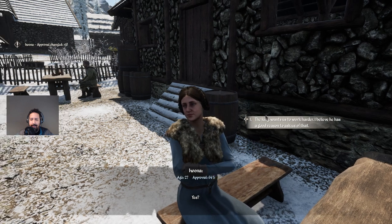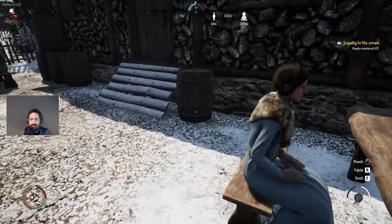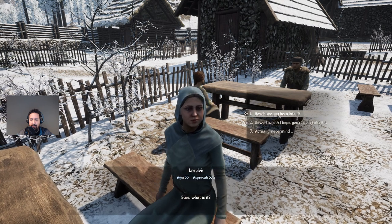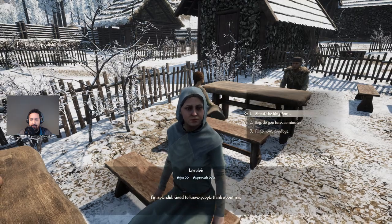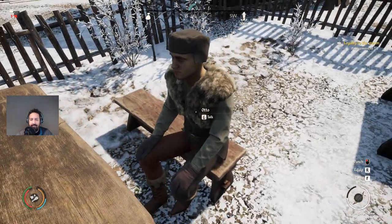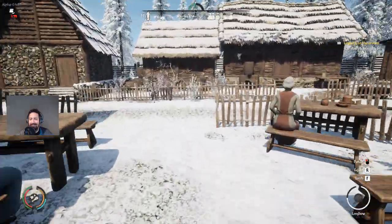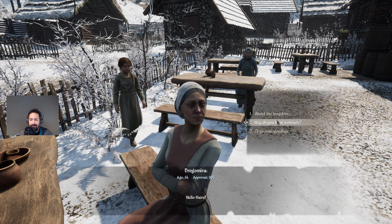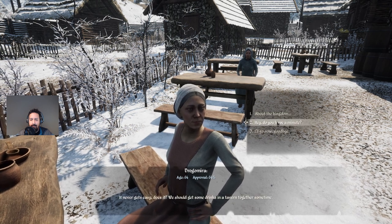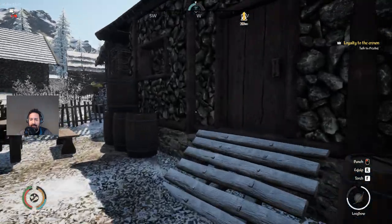Nice weather we're having. How have you been lately? Then I can ask about the kingdom. I trust you — I guess we can work a bit harder. Approval changed by negative 10, but we got one out of three! Let's talk to this person — Lorelei. How have you been lately? Got to 60. About the kingdom — there we go, two out of three. Let's talk to you as well, Otto. How's the job? He doesn't like the job. Let's talk to Drogo. About the kingdom — thank you, my friend. We got three people convinced!